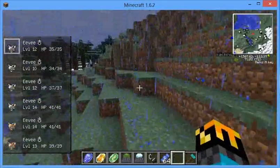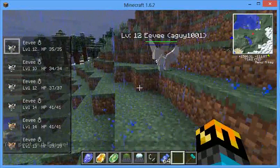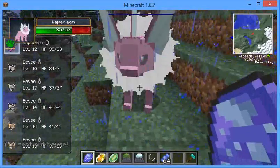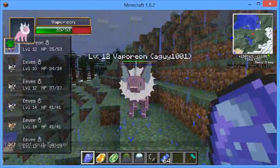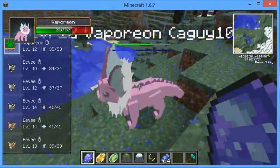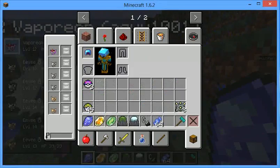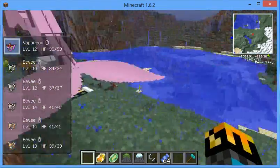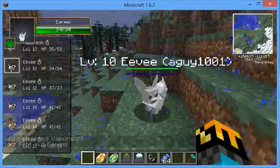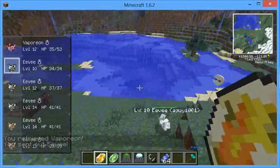Okay, that's evolved. So first thing you want to do is send whatever Eevee you want to evolve out, take one of the stones and press it — boom, there's your Vaporeon. And since my Eevee was shiny, it's pink. So we're going to put that away, take them back, and we're going to evolve the next Eevee. You do the same process with all the other Eevees.